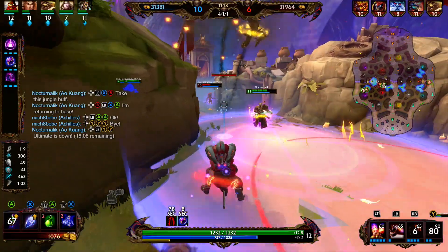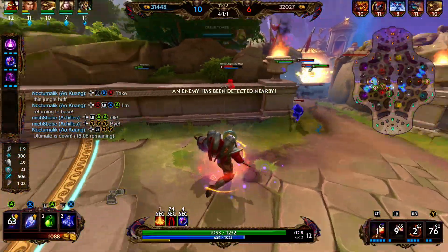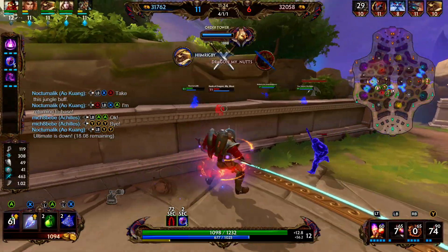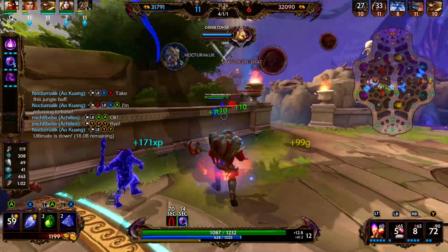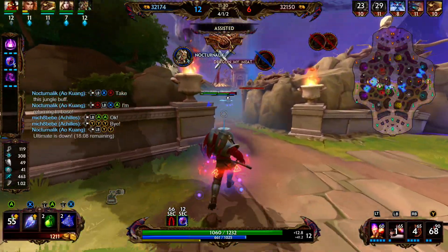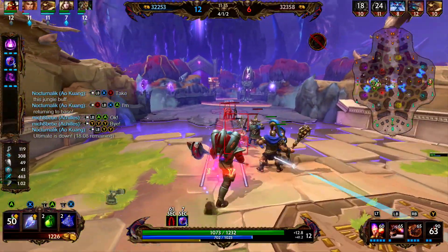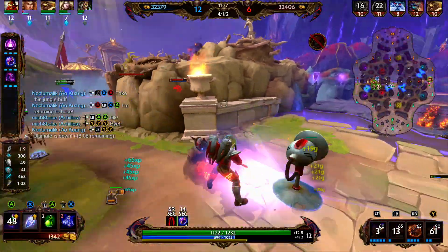We miss our meatball. We're going to shoot out our ultimate — we get the hit onto the Bakasaur but he uses his ultimate, so we just fall back to tower. Ao Kuang is able to clean up the Bakasaur. Ymir is a little out of position but it looks like he's going to be able to get away, so we just rotate back to lane and get the gold farm from this minion wave.